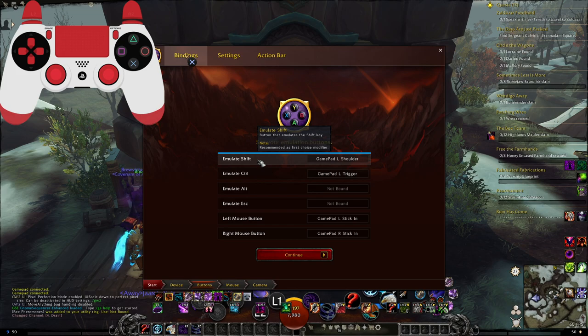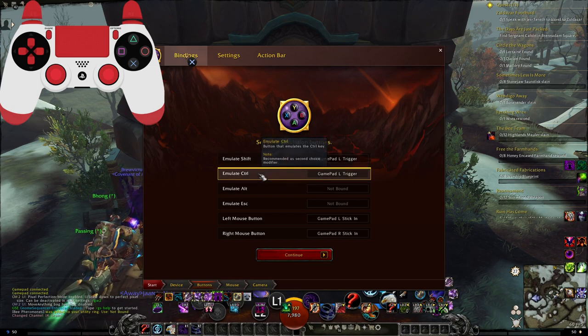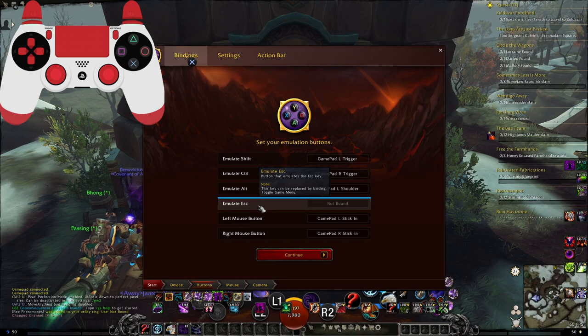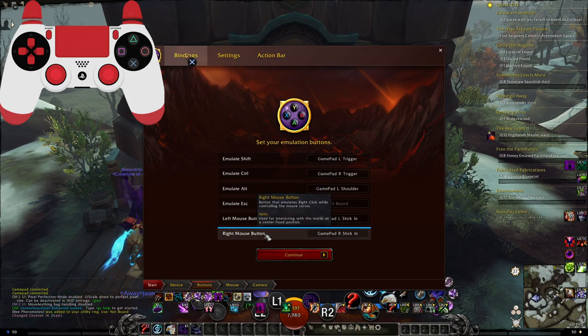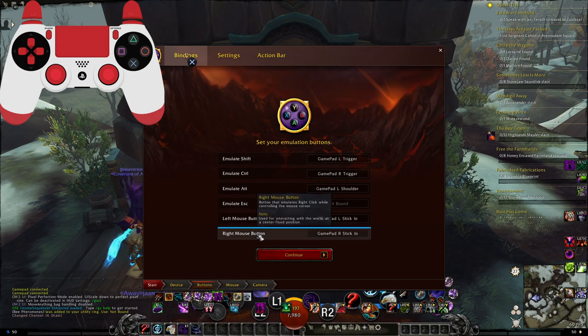So we've got our shift, control, and alt. Shift is going to be our left trigger, control is going to be our right trigger, and alt is going to be our left shoulder. We don't really need escape. We're going to keep these for the time being, but I'm going to change the right mouse button to right shoulder.